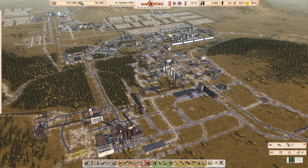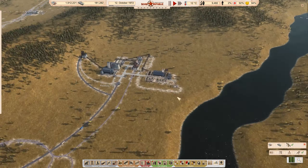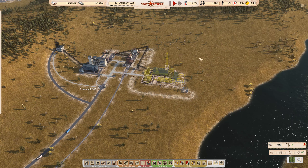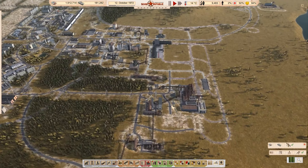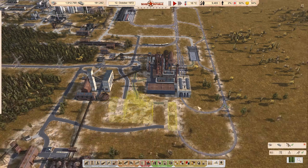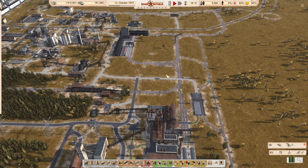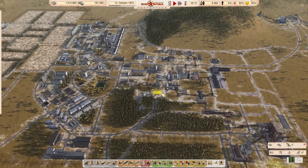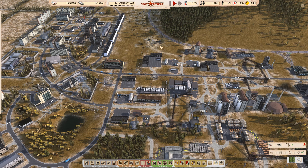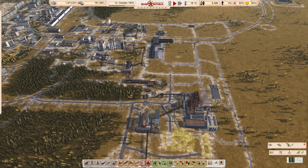Hi guys, welcome back to the channel. Today's mission — let's call it a mission — is to finish our coal power plant. We'll also get some mechanical component construction and distribution going, which will be important because that means the only things we're importing then are electrical components and electronics, which we can address later.